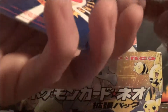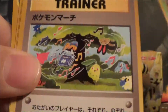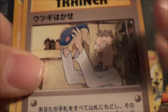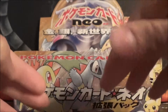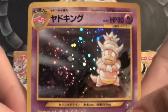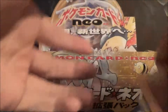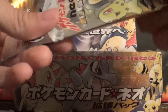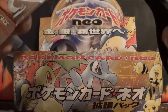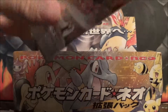Alright, so we got a Sentret, Flaaffy, Cyndaquil, Swinub, Ledian, Trainer, Onix, Professor Elm's Training Method, and a Dark Energy. And then our holo is a Slowking. I think we've gotten a lot of Slowking too, so we could do without more of him. Let's get some Typhlosions and Lugias — some of the ones we haven't gotten too many of.